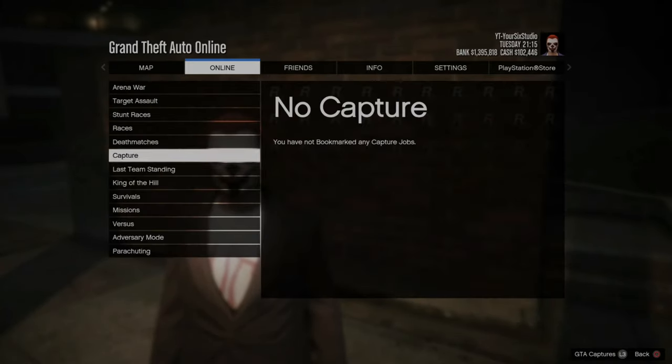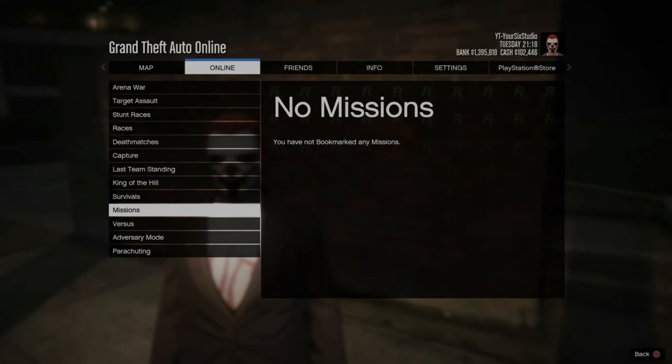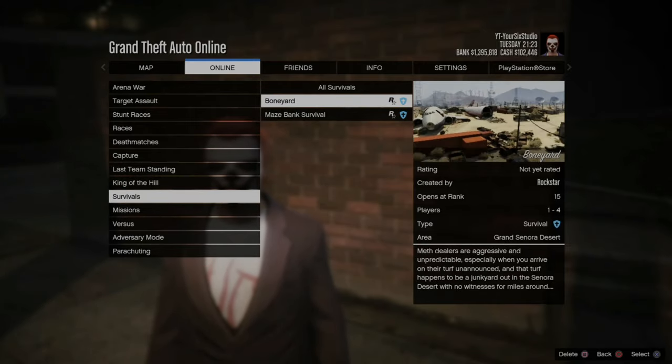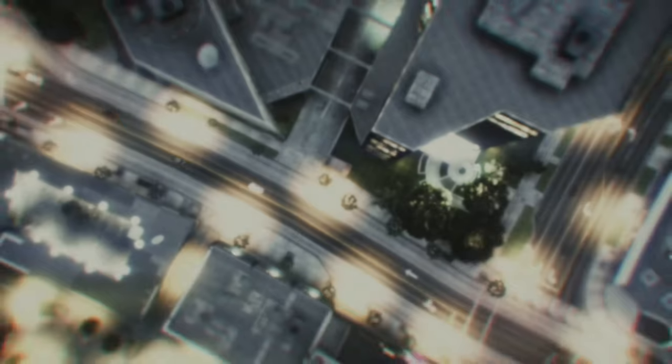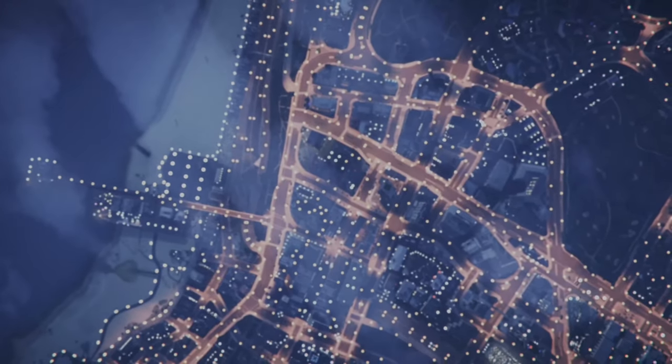Now go down to Missions or Survival, pick the category you just bookmarked the job from, and go to it. Here's Boneyard. Launch Boneyard and confirm. When you launch a job this way from your bookmarks, you will always get the host.